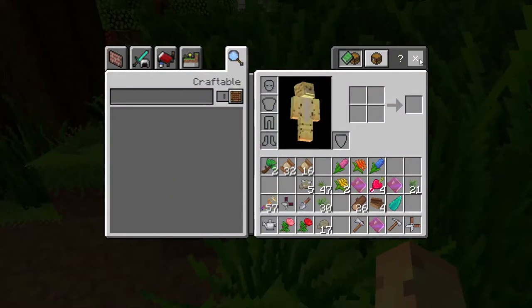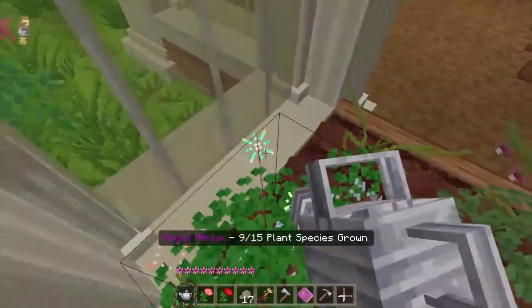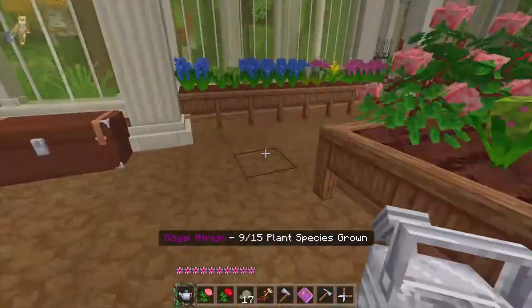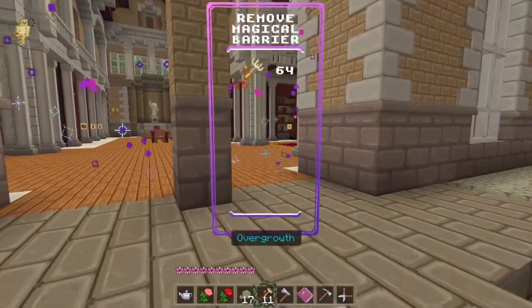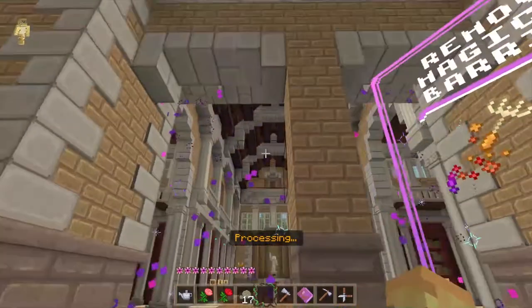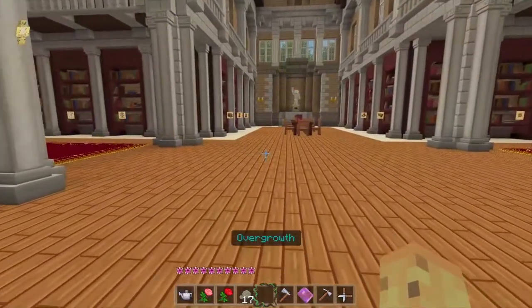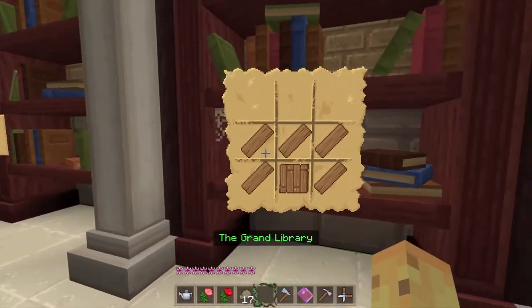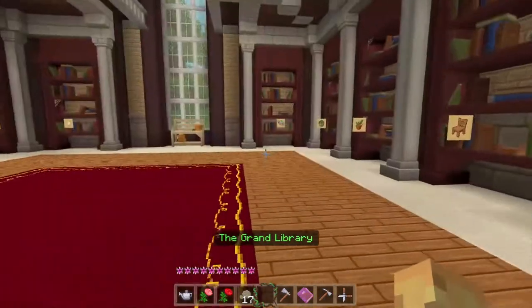Let's go check how much magic pollen I have — 57, so close to 64. 12 seconds later — yes, we got enough! I'm gonna finish watering these and then head over. Here we go — the Grand Library! Whoa, it's teaching us secret crafting recipes so that we can make furniture.